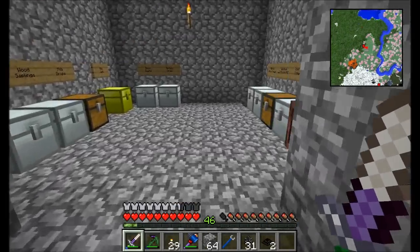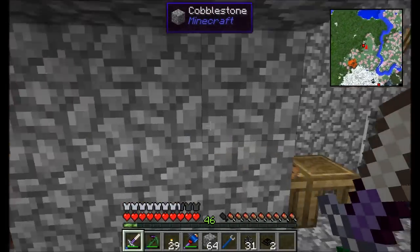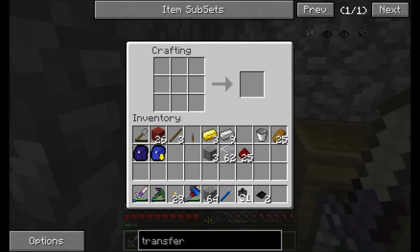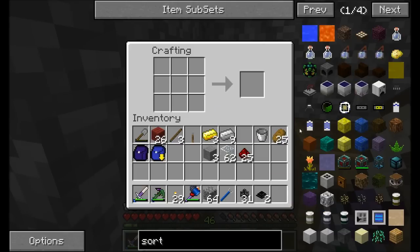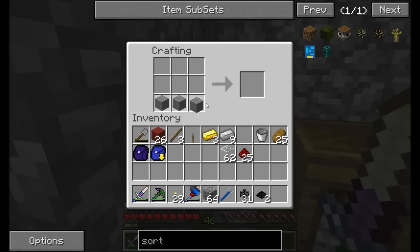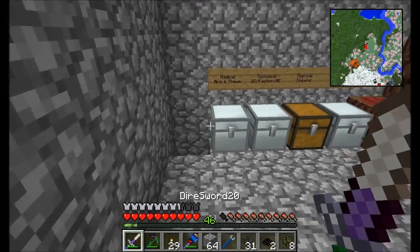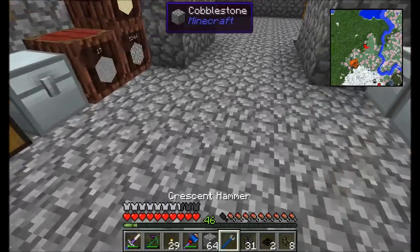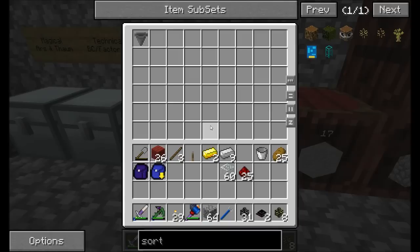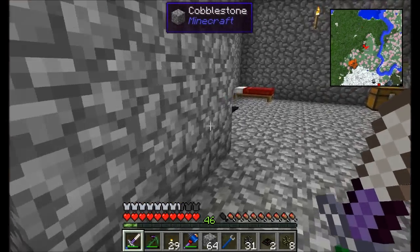The way this works is pretty simple — it works similarly to a hopper. The other thing we want to make is sorting pipes, crafted with a piece of gold and another set of stone slabs. Sorting pipes are very useful: where normal transfer pipes just put items into any inventory, sorting pipes will only put items into an inventory if that item already exists there, or if the inventory is empty.